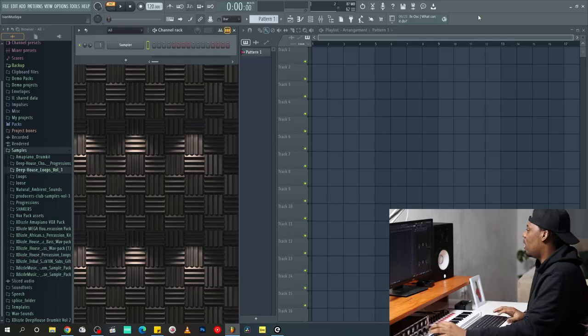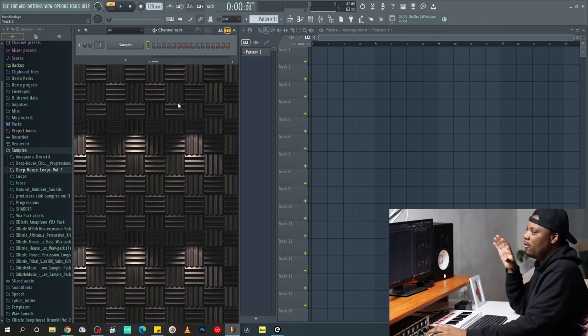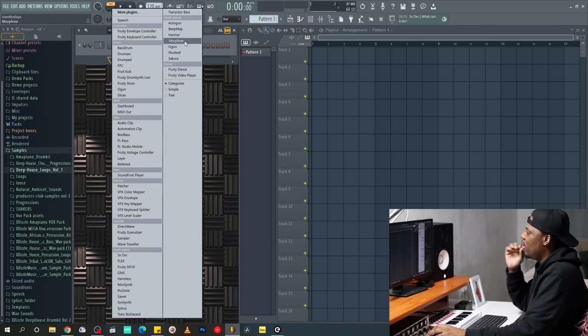Hey, welcome back to another episode of Studio Vibes with XD. What I'm gonna do today is start with just my instruments before I do drums — I'm gonna fast track the drums so we don't spend too much time on them. Today I feel like starting with some nice keys.